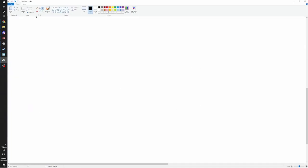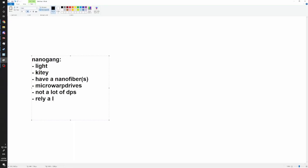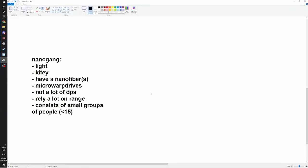Before I start with these archetypes, let's cover the origins of nanogangs. A nanogang is typically light and kitey - they have a nanofiber in the lows, that's where they get their name from. They usually use microwarp drives as their primary propulsion module. They're going to be light, kitey, not have a lot of DPS, and they rely a lot on range. They usually consist of less than 15 people.